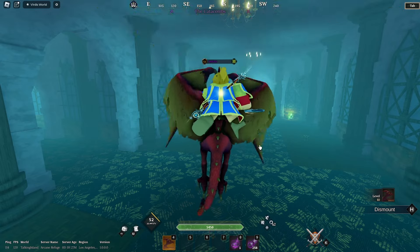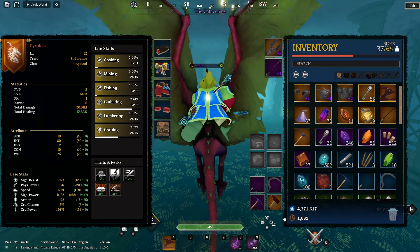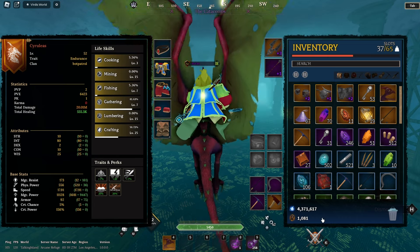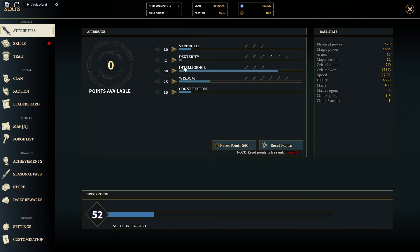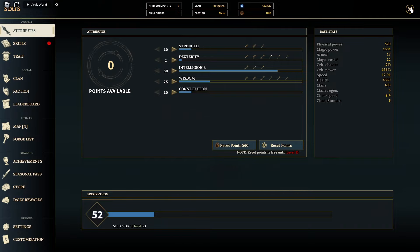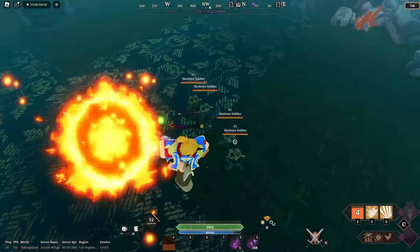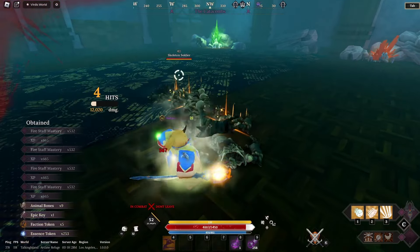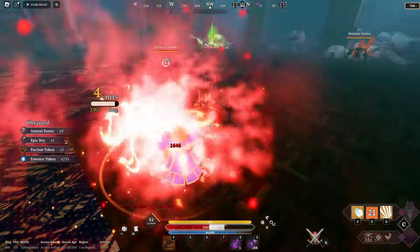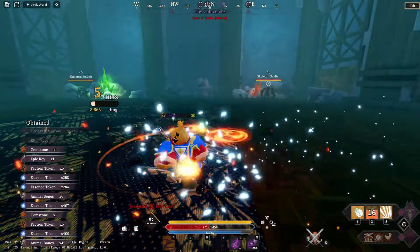The next tip deals with these fragments you get in game. This is going to be a two for one — or actually a three for one. You can utilize these in your attributes and change your attributes for these. You get these by farming mobs. As you see here, I'm going to defeat them and they drop faction tokens — that's what they are. You're going to get these a lot through the game.